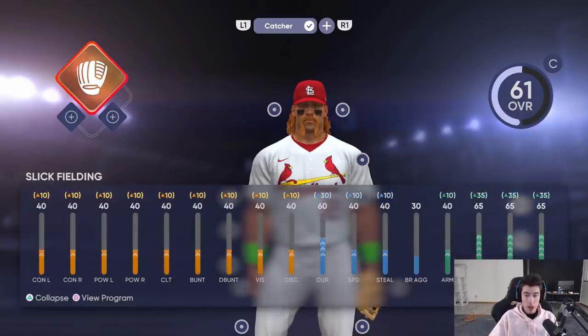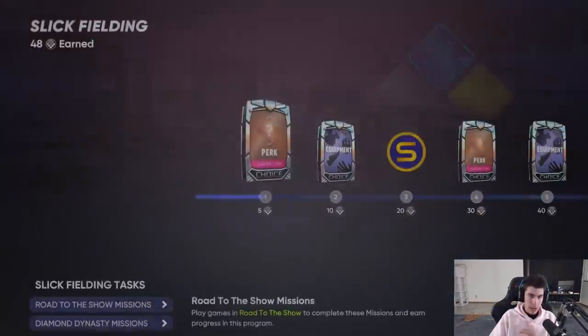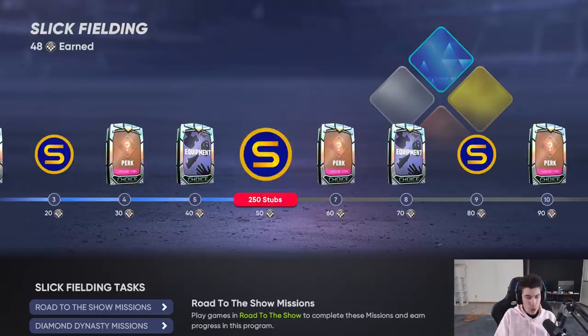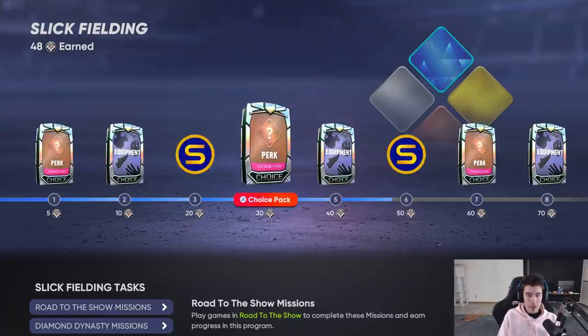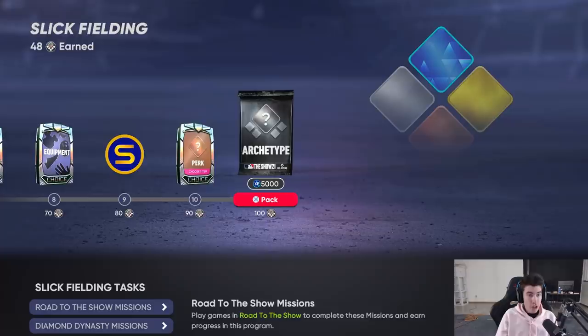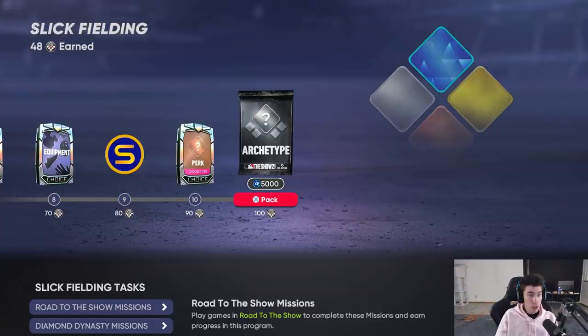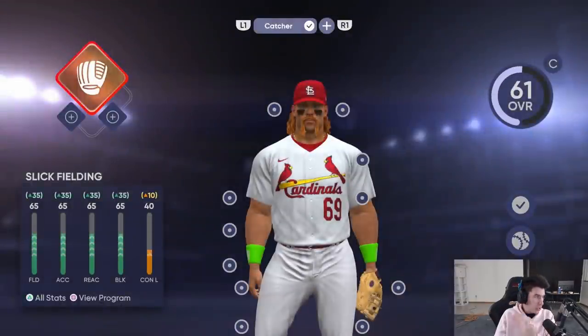As for leveling up your ball player - when you're on this screen you might notice in the bottom left there's 'All Stats' if you press triangle, but right next to it is 'View Program.' If we go into here you can see this is pretty similar to other areas of MLB The Show 21 - the team affinity stuff, the first inning program. We've already progressed through it a little bit. At the top left we have 48 of our ball player points out of 100.